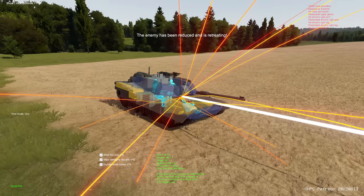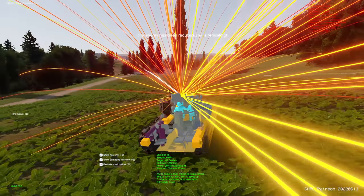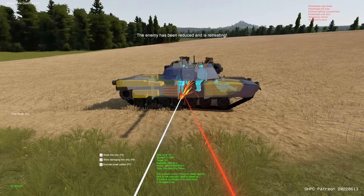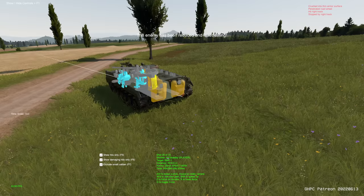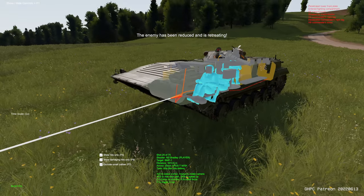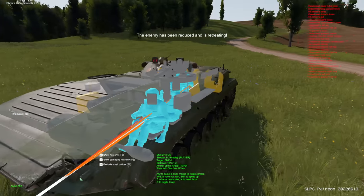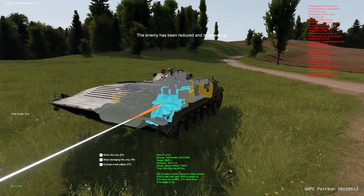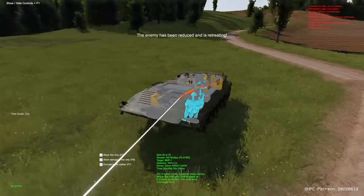It hit the commander's torso, hit the autoloader, penetrated the ammo carousel — definitely a brutal hit. We can flip through and see all the other hits throughout this mission. This Bradley got hit by a BMP-1. A T-72 hit an M1, looking pretty rough. And here are some of my shots on this BMP — these are 25mm cannon rounds going in and causing a fair bit of damage. This was a fairly critical hit, going through all three crew members, effectively taking out the BMP completely.